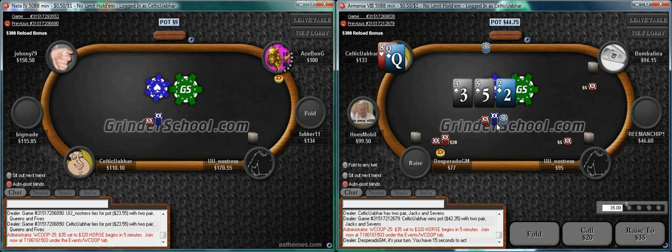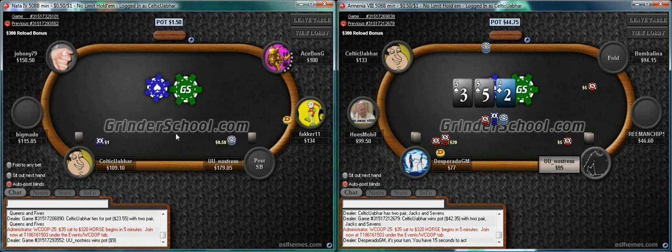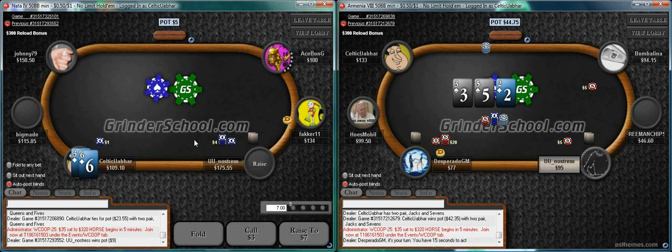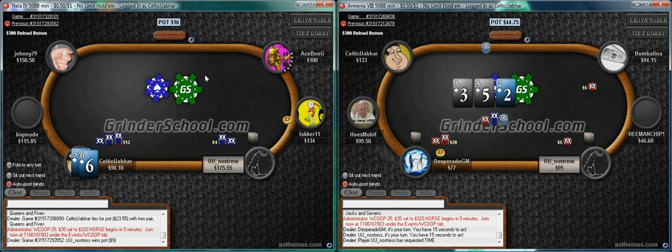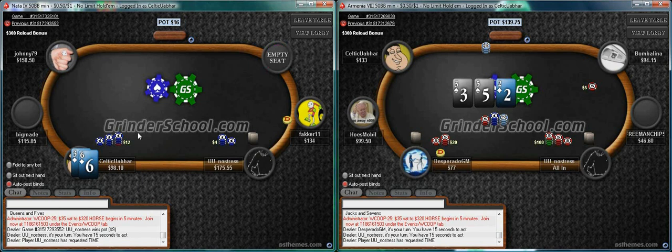Here on table two this is just a straightforward fold - and even more of a clear fold. We only need to go three times the big blind in position. We're gonna go at this guy; we don't want him staying in the blinds all the time. Just be careful when you're in the small blind opening versus regulars - even bad players can cause you problems. I have a bad memory - not sure if I've already 3-bet. Definitely more than once.